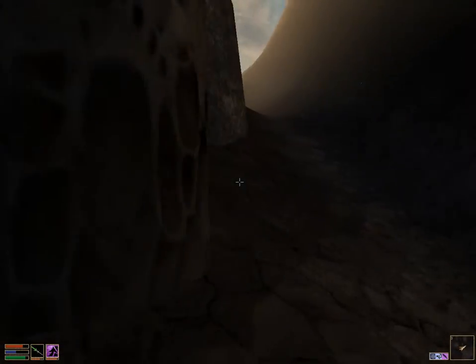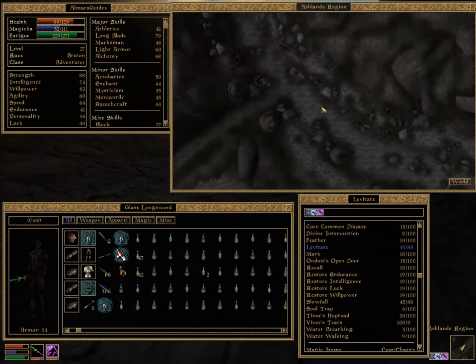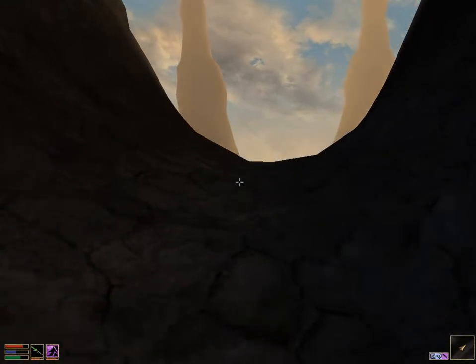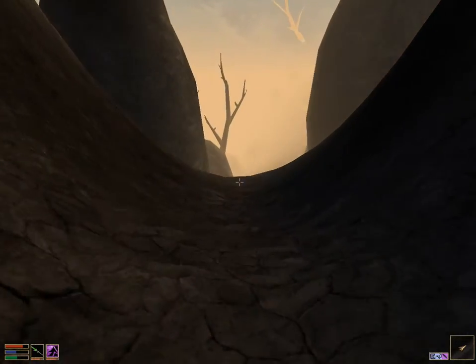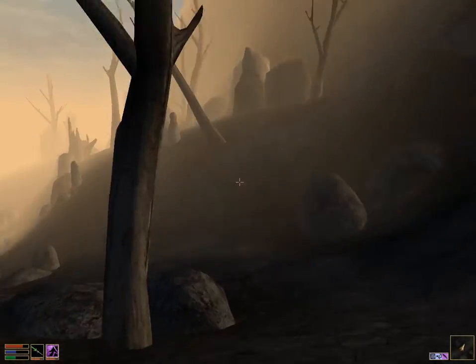First you want to go to this long road that goes straight through — it's right here, the one you can see on my map. It's like the big crater road that goes through all of this central portion of Morrowind, and that's going to be the main route that we're going to take to Kogorun.